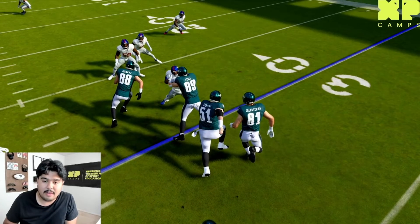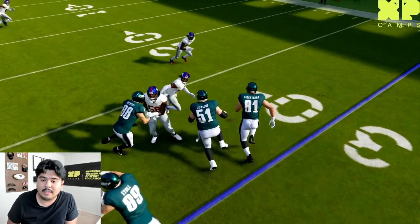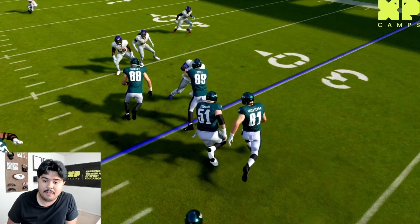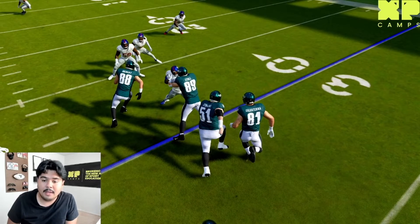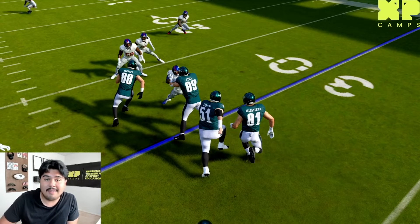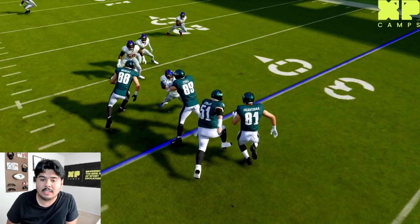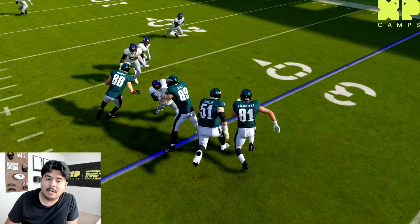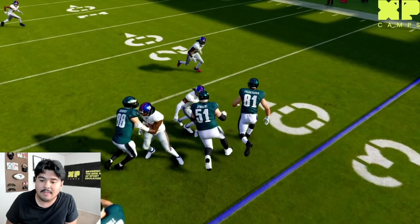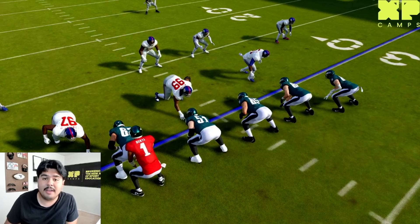We have number 88, number 89, number 81, and number 51 blocking for us on this play. If we didn't pull number 51, we would have three blockers going up against four defensive players — one defensive player would obviously get a free shot at our running back. Pulling the guard in this situation evened out the numbers: four defensive players and now four blockers. We even have the advantage because we have a guard matched up on the defensive back. These are the two benefits of the pull block.